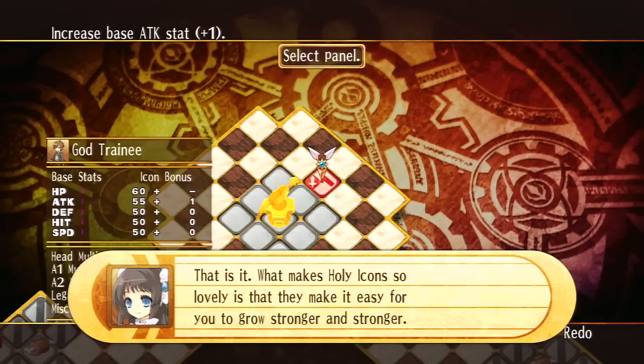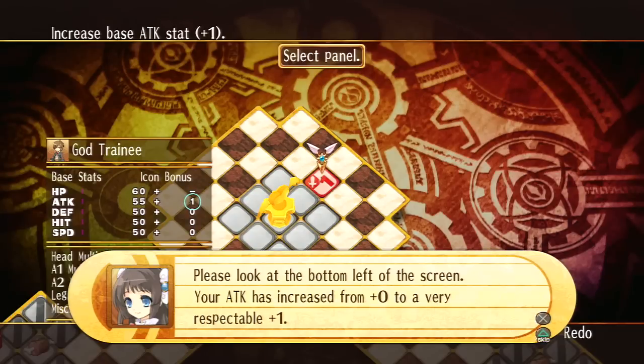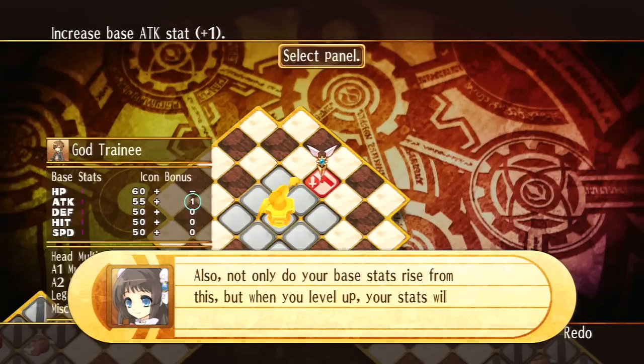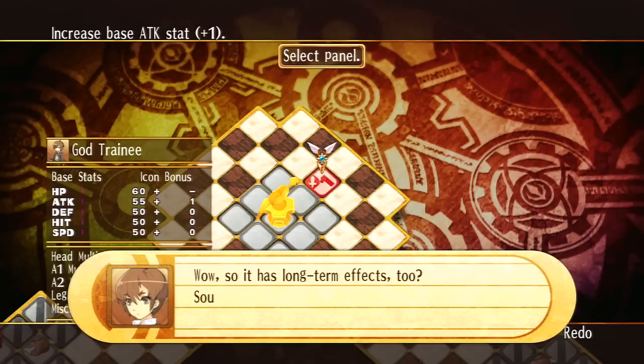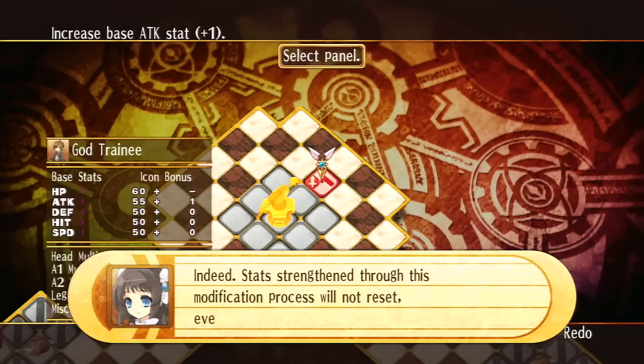What makes Holy Icons so lovely is that they make it easy for you to grow stronger and stronger. Please look at the bottom left of the screen. Your attack has increased from plus zero to a very respectable plus one. Also, not only do your base stats rise from this, but when you level up, your stats will receive a boost per level gained as well. Wow, so it has long-term effects too. Sounds a lot more effective than just grinding my levels over and over. Indeed — stats strengthened through this modification process will not reset even if you faint in a dungeon.